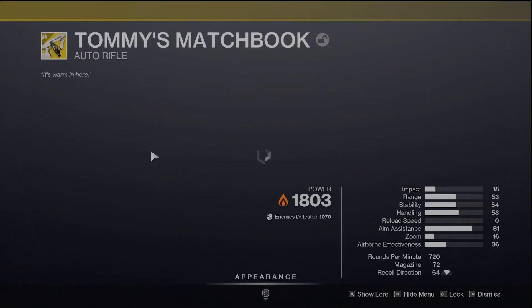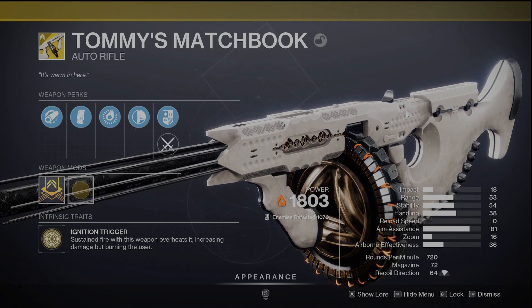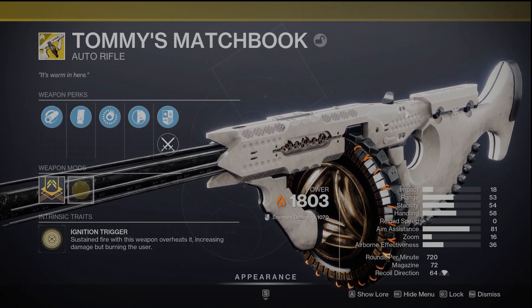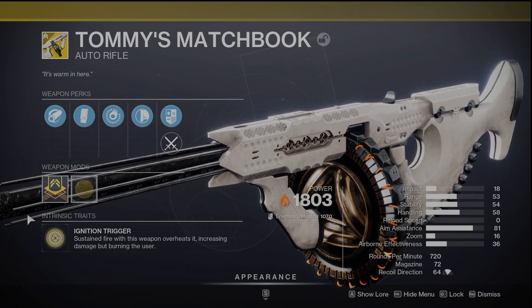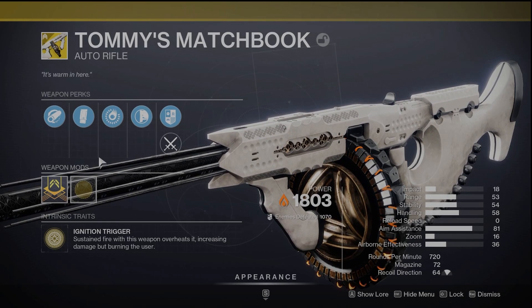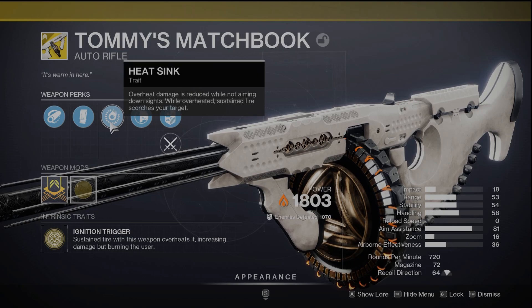Paired with that we are using Tommy's Matchbook, and it is very, very strong. I recently picked this up and I'm very impressed — I would highly recommend it if you don't have it, go out and get it. This is one of the peak PvE weapons I've used in a long time. The intrinsic trait is Ignition Trigger: sustained fire overheats the weapon, increasing damage but burning the user. We're going to negate that drawback pretty much completely. The other perk is Heat Sink: overheat damage is reduced while not aiming down sights, and while overheated, sustained fire scorches your target.